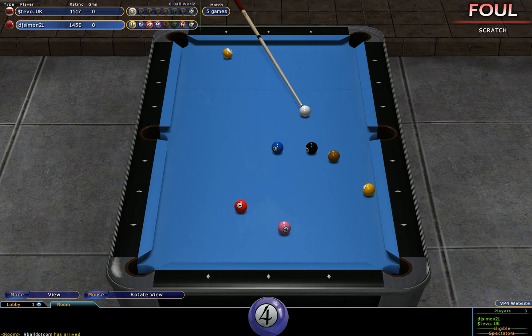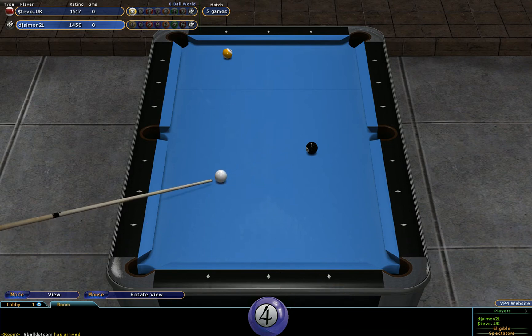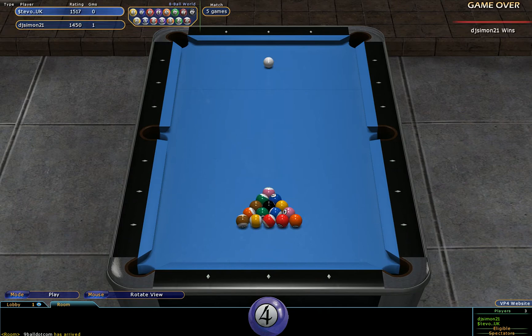Now all the balls that Simon has to get are all in the open. It looks fairly straightforward. You can roll the one in, just draw back a touch for the three ball. You might want to go forward with a bit of left-hand English just to come up with a two. This isn't quite as straightforward because he's a bit close to the rail — he can only go forward or stun it, and that's finished okay. So DJ Simon wins the first rack in this race to five.